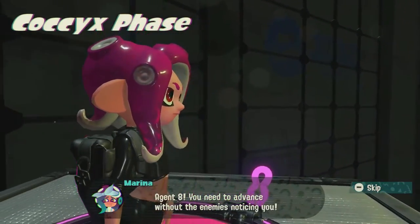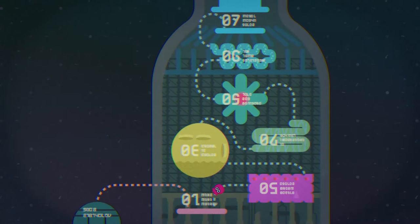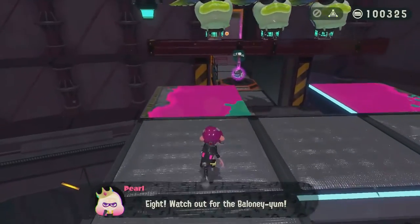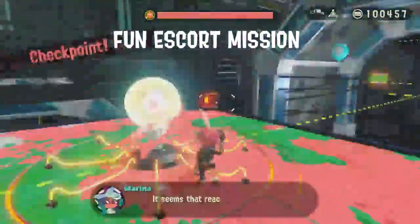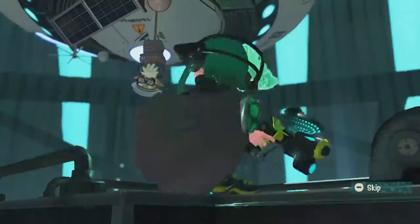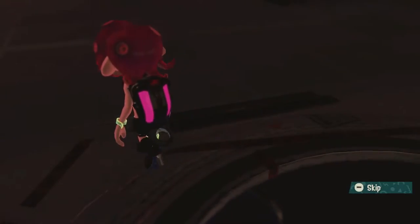So, we start the final levels — they're kind of like regular stages but go a little faster. And yes, you can skip them, which is a really stupid thing to allow even the first time through. You start off without a weapon and have to sneak through some of the octo rings, and then slowly collect the splat bomb and the octoshot. Then we're attacked — and it really is a fun fight. When it's over, we make it to the surface, and it's a nice cutscene.